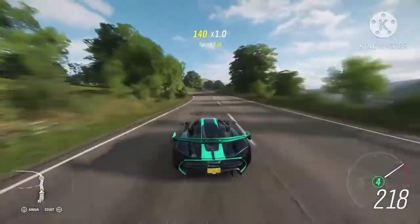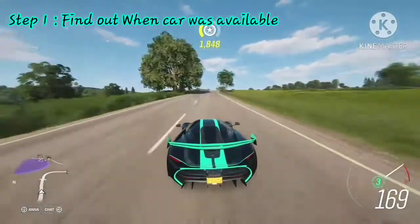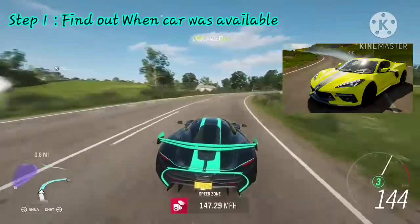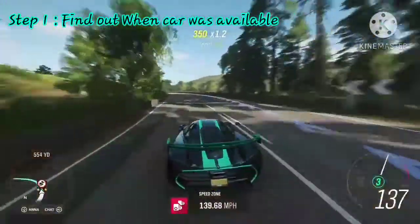Each car will take six to seven minutes to earn, so they are pretty fast and easy to get. Step one: find out when the car was available. For example, the Corvette was available last week, so if you are trying to get that one, a week ago would be the perfect date for you.